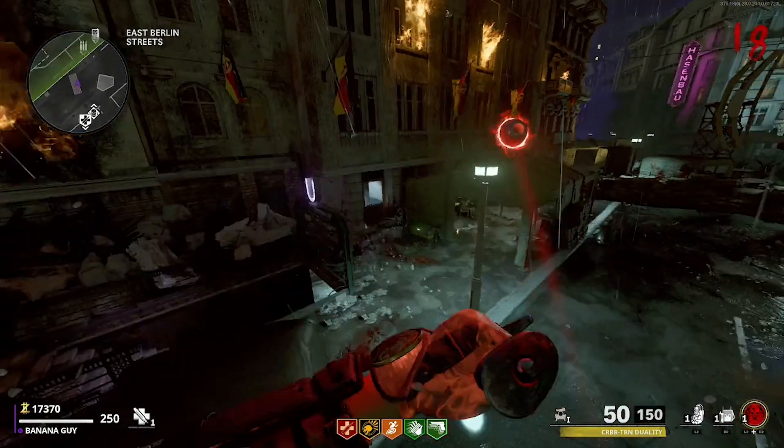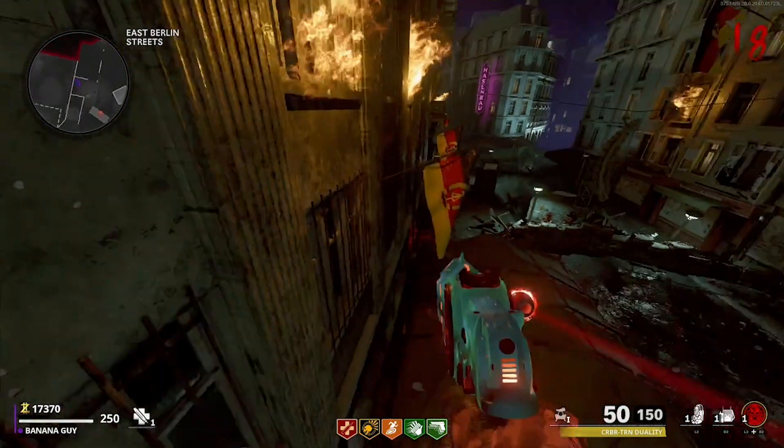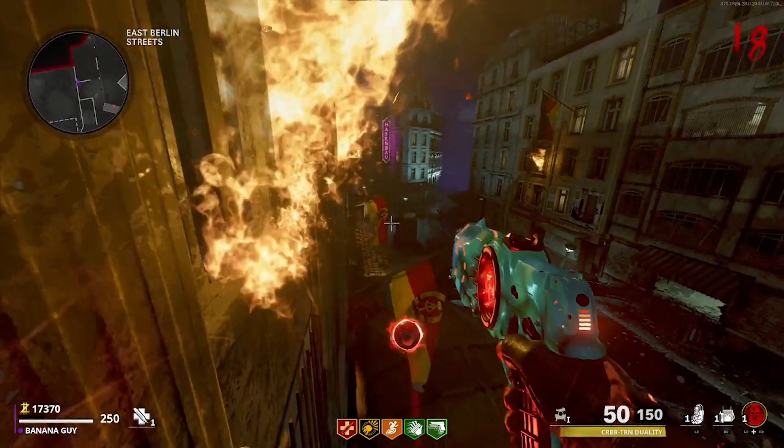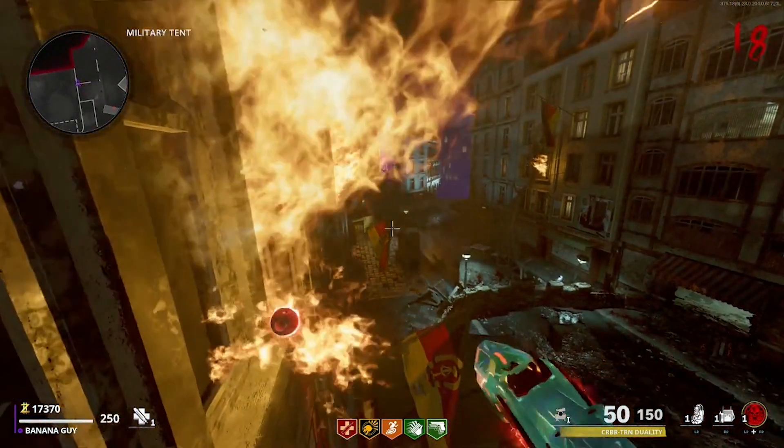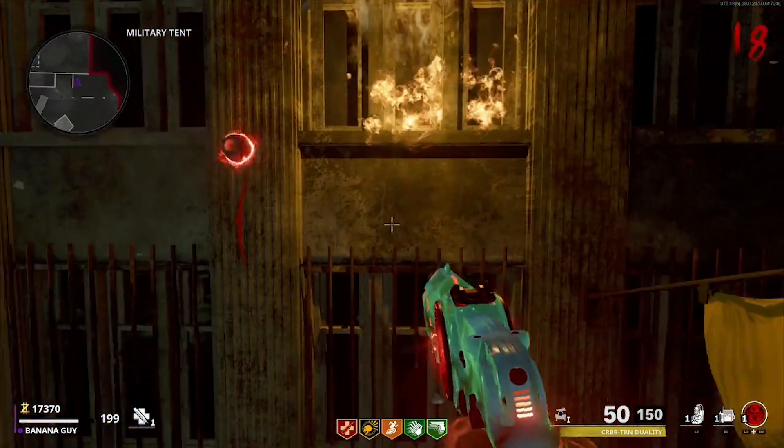I recommend knifing into the zombie before it fully climbs onto the truck. The reasoning for this is that when the zombie is climbing onto the truck, this is the perfect time to knife into it. I also recommend backing off from the zombie, then moving into it and having this momentum be the thing that pulls you up into the air and hopefully gets you into the spot I do here.